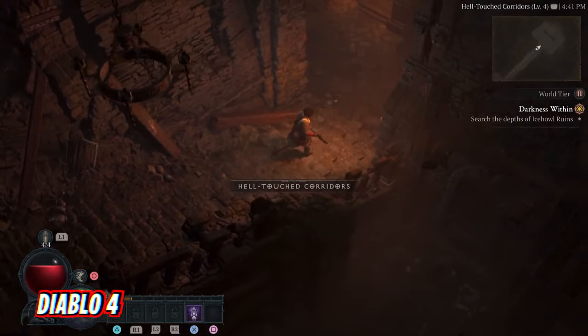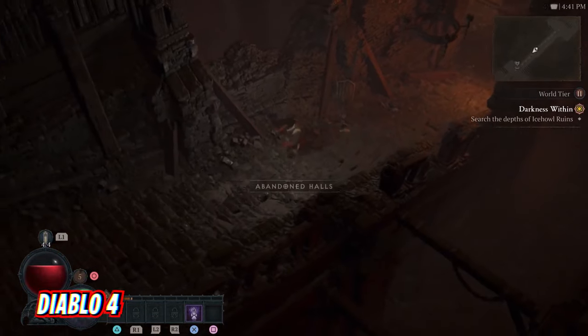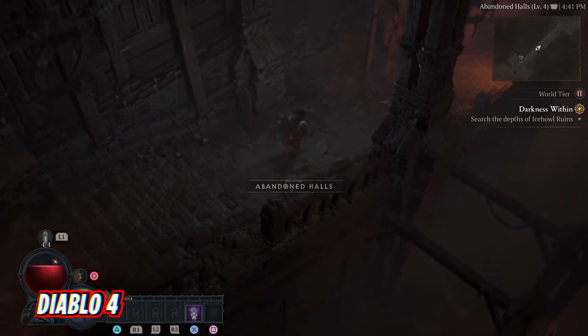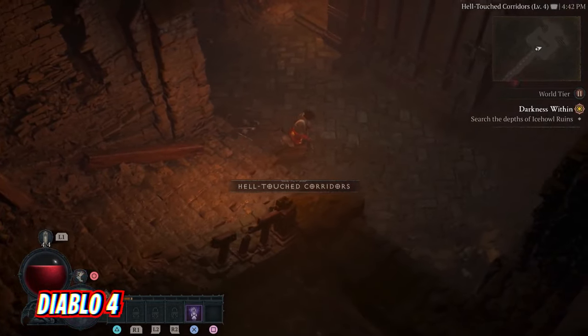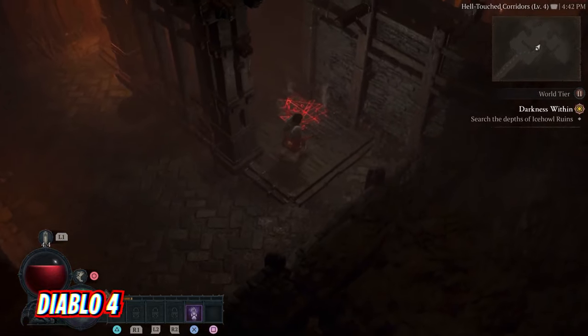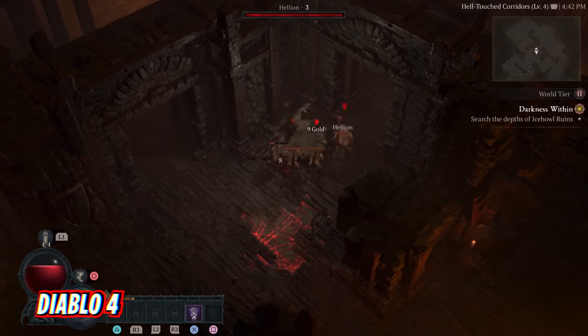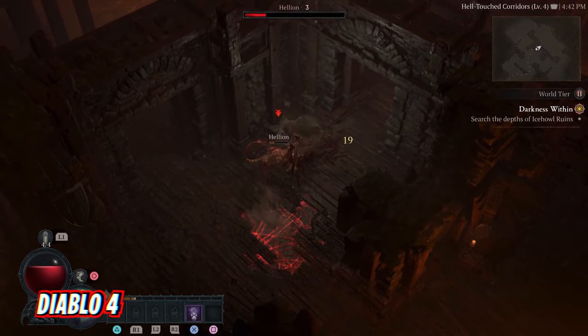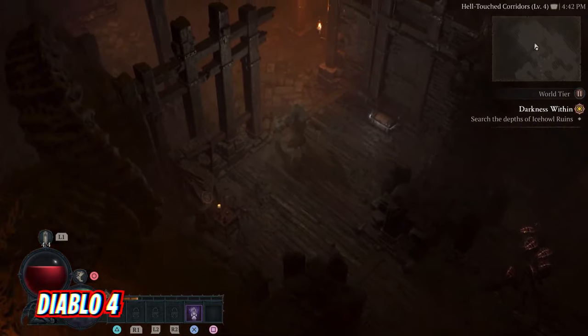Story-wise, Diablo 4 centers around the fact that Lilith — the Queen of the Succubi and one of the creators of the world known as Sanctuary — has been summoned back by cultists and is wreaking havoc. Players take on the role of a fighter who is either a sorcerer, barbarian, rogue, necromancer, or druid, and fights back Hell's forces while trying to stop Lilith. It's a challenging hack-and-slash adventure that feels very rewarding when you level up your character effectively.